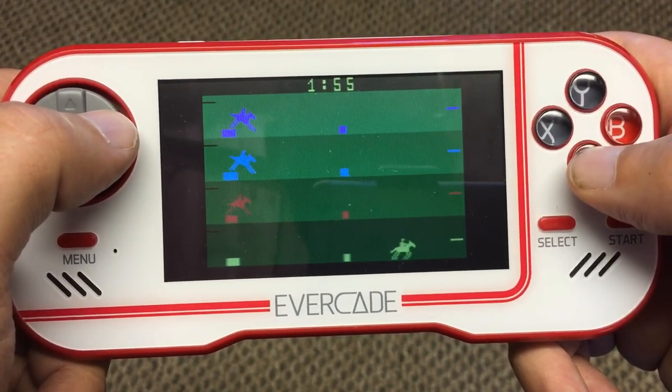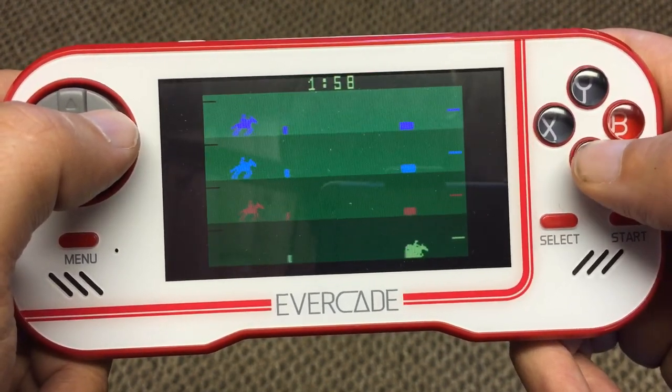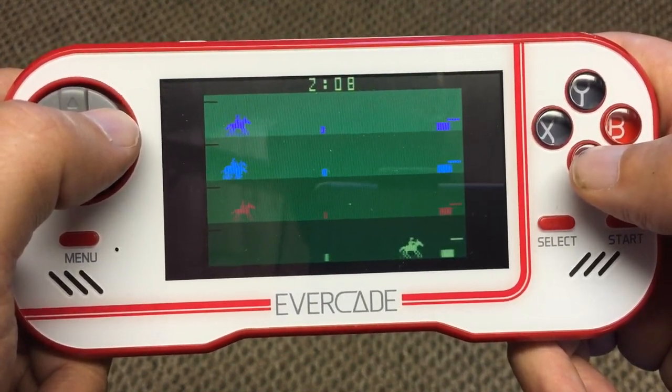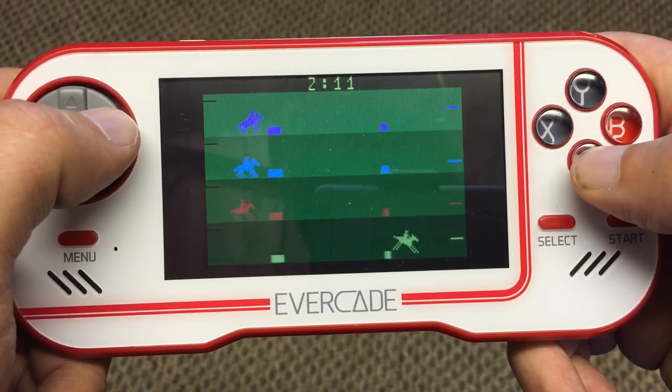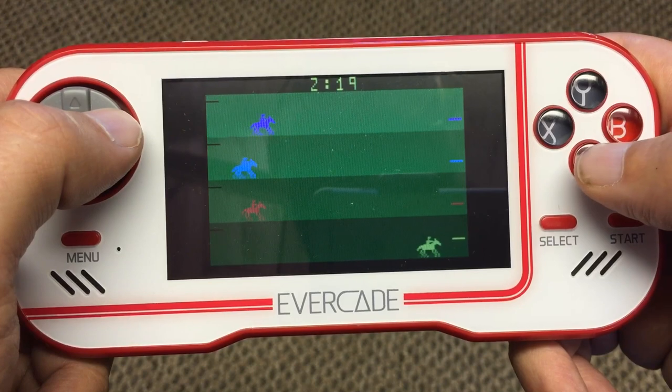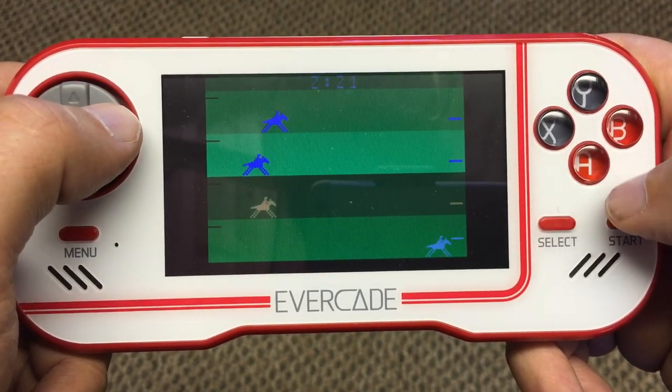Oh look at that — oh, the poor bloody horse. Somebody bring out a guy with a shotgun and put him out of his misery. Obviously the further you get to the right-hand side of the screen, the less time you've got to react to things. So you need superhuman reflexes in order to achieve victory.